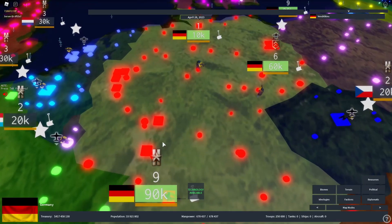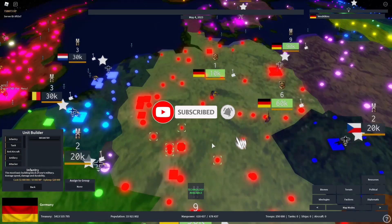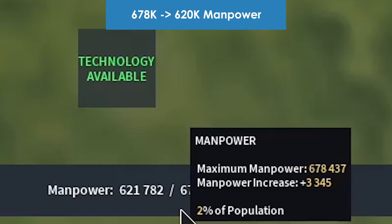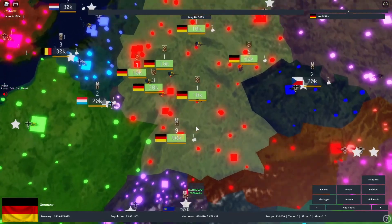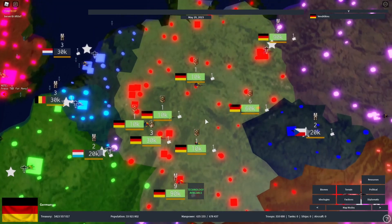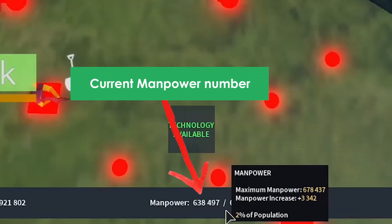Let me explain manpower quickly. Let's say we build 60,000 more men — you go to infantry and you can see this manpower just goes down, from 678,000 to 620,000. Why? Because it subtracts 60,000 men from our manpower in order to create these troops. To spawn a troop you need to spend manpower, but don't worry — your manpower is not going to deplete forever; it will regenerate back.